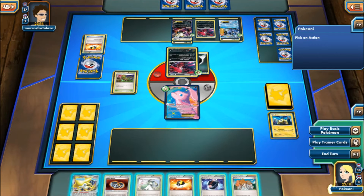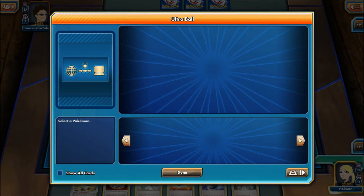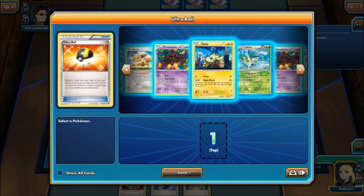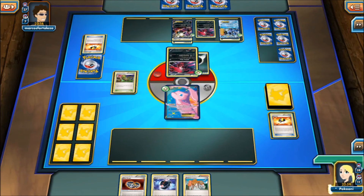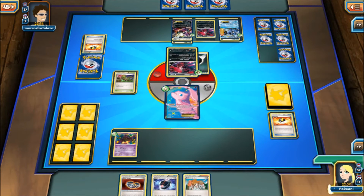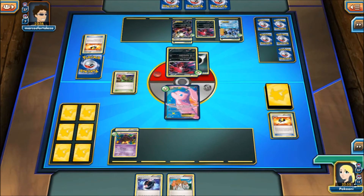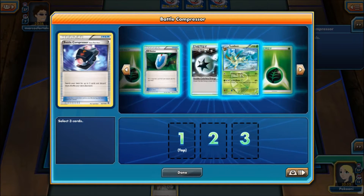They didn't play Juniper. Either way, I think I'm going to Juniper this turn. So here we see Ultra Ball — we're going to discard these two, the N and Jirachi. We need another attacker or another Pokemon to use Nightmarch with. So here we're going to get Pumpkaboo, attach Silver Bangle to this Pumpkaboo. Battle Compressor, discard three Nightmarchers. Right now there are four in the discard.